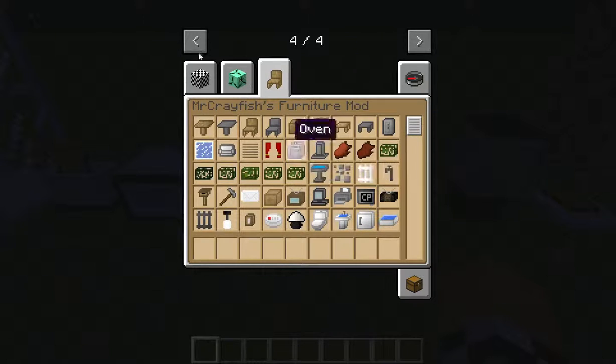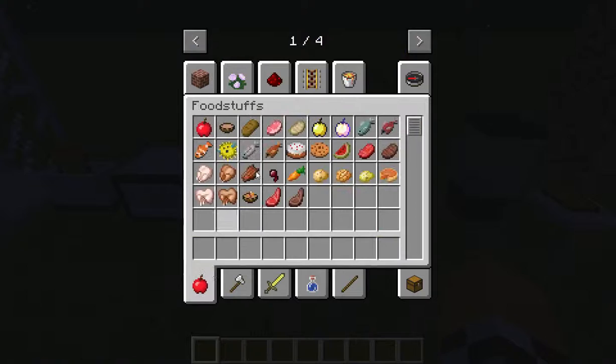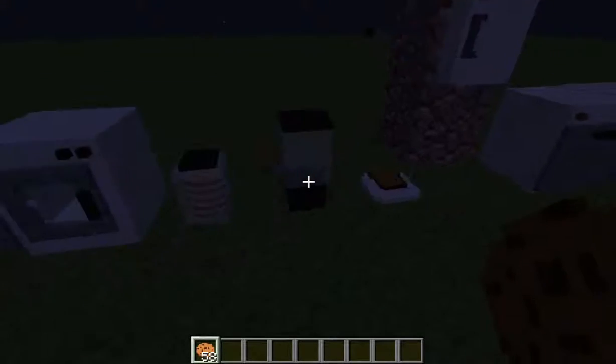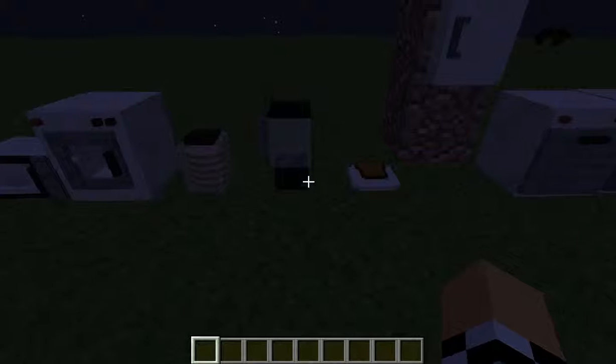Right here I'm going to show you the cookie jar. You can put like 64 cookies into the cookie jar — I thought that was pretty cool. You can just make whatever you want.